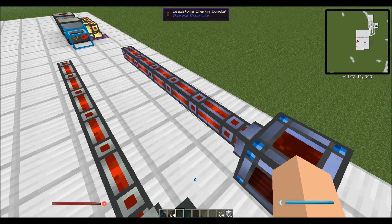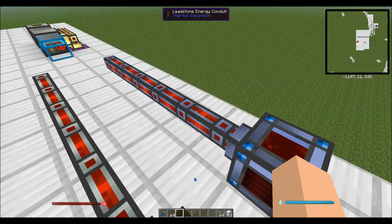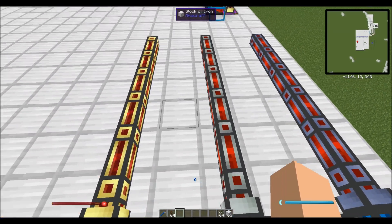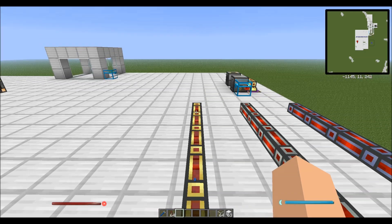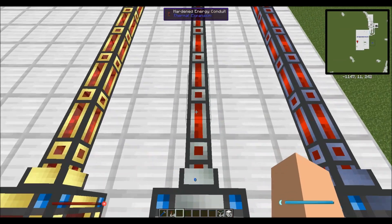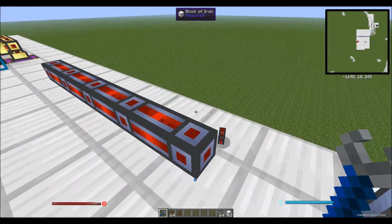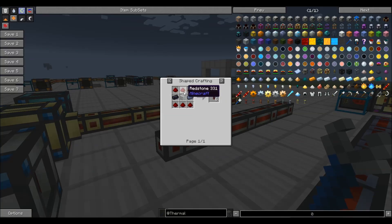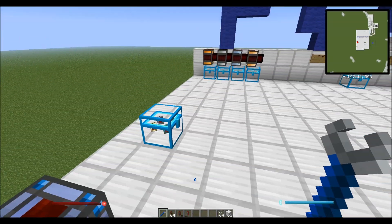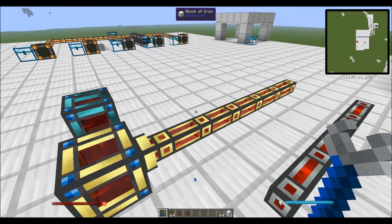So four different tiers of energy cells. We also have three different tiers of energy conduits. Your leadstone conduit is going to be your slowest with the least capacity. Hardened has a little bit more capacity. And your redstone energy conduit has very high capacity. The redstone energy conduit is made exactly the same as it used to be. The leadstone energy conduit is very simple: redstone, lead, glass. And the hardened is also quite simple — take three leadstone conduits, three redstone, and an invar.